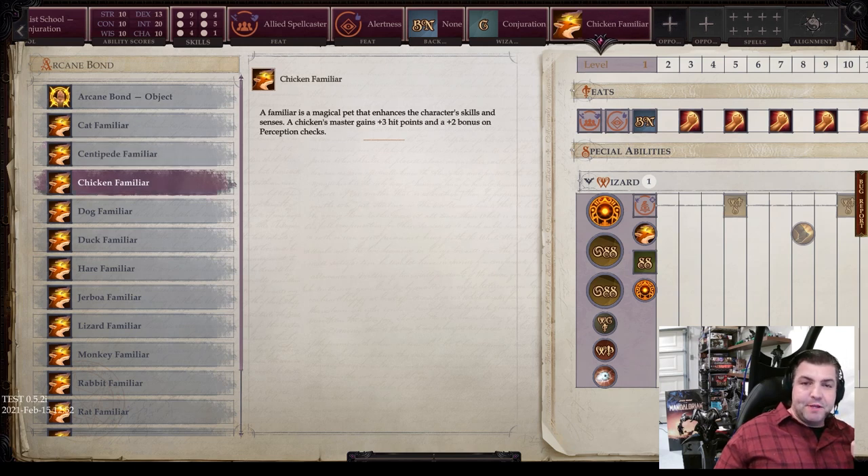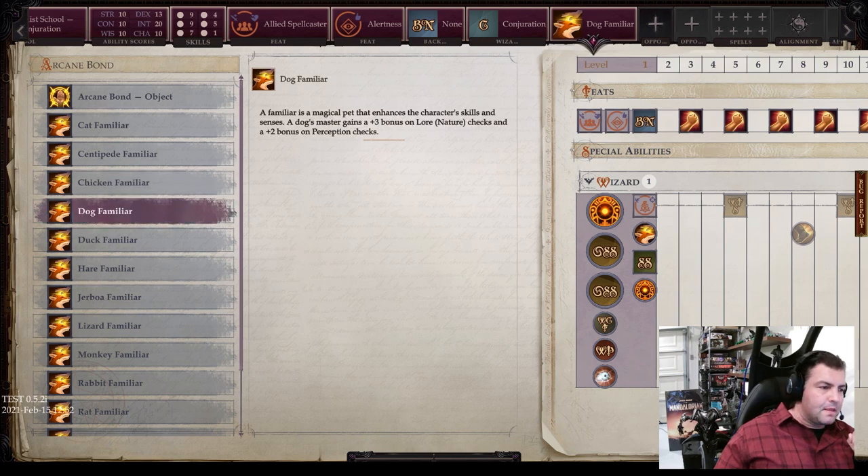Next is the chicken familiar, because who doesn't want a chicken familiar — plus 3 hit points and a plus 2 bonus on perception checks. Then the dog familiar, the loyal ever-faithful dog. You get a plus 3 bonus on lore nature and a plus 2 bonus on perception checks.